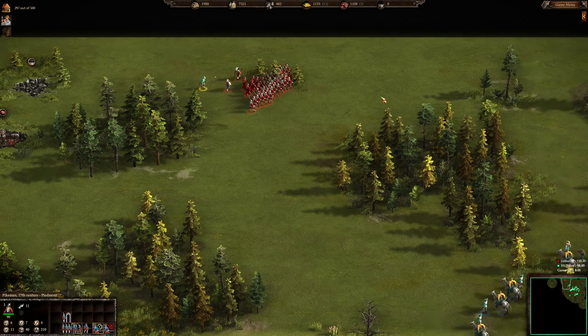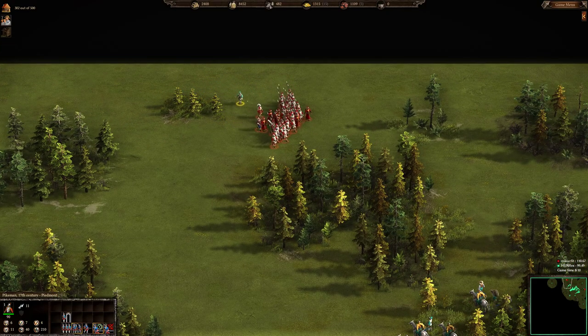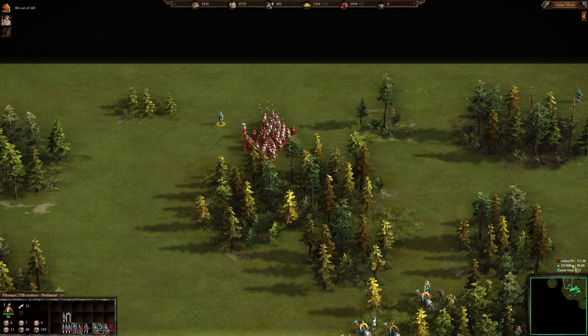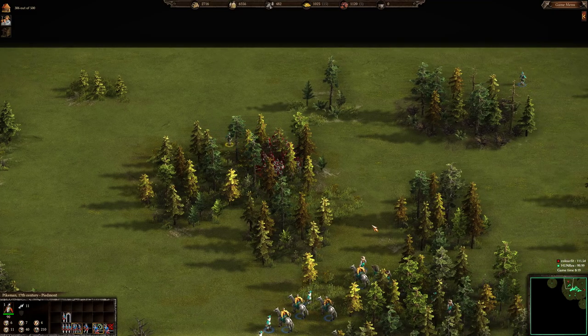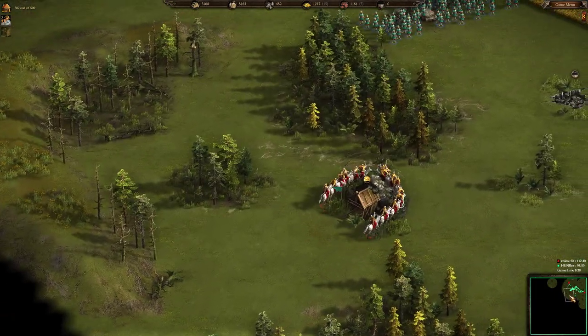This is so funny. Let's see if this pikeman will actually be able to kill someone. Not yet. Now the siege cossacks are just going to die over there, and that pikeman was not able to kill anyone.